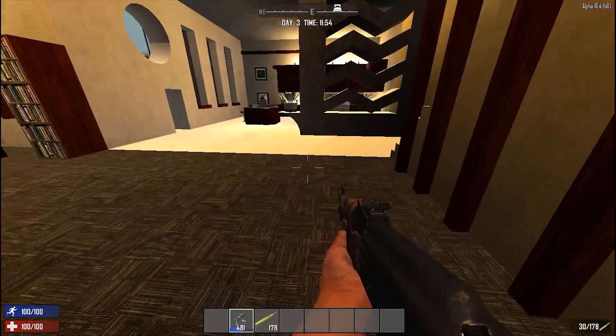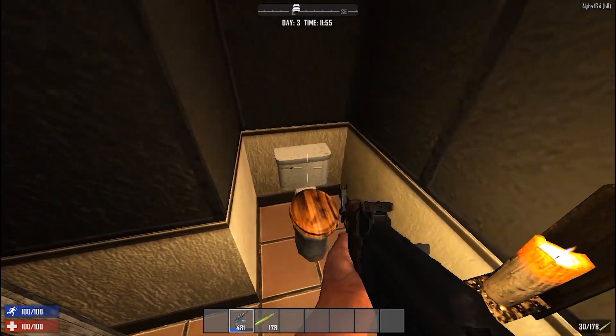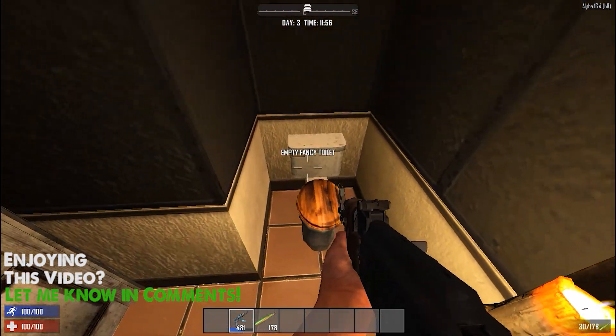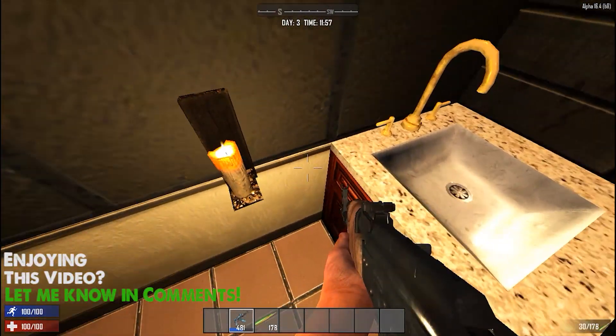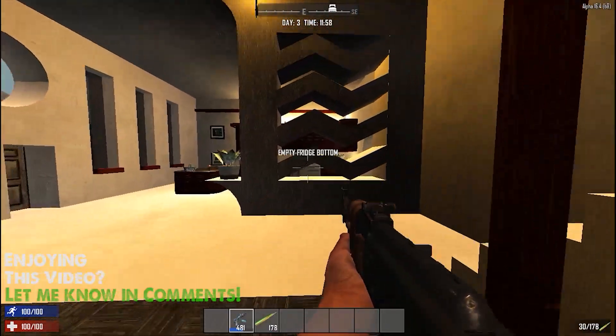And if you want some privacy and no one's looking, you go in here — this is where you do your business. You wash your hands over there, walk out, and pretend like nothing ever happened. Let's take you upstairs.